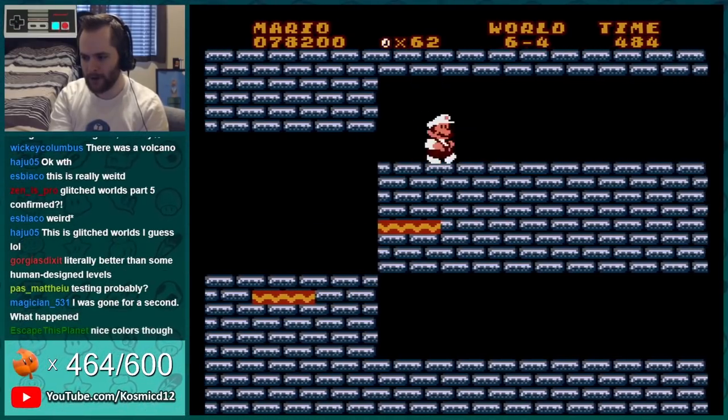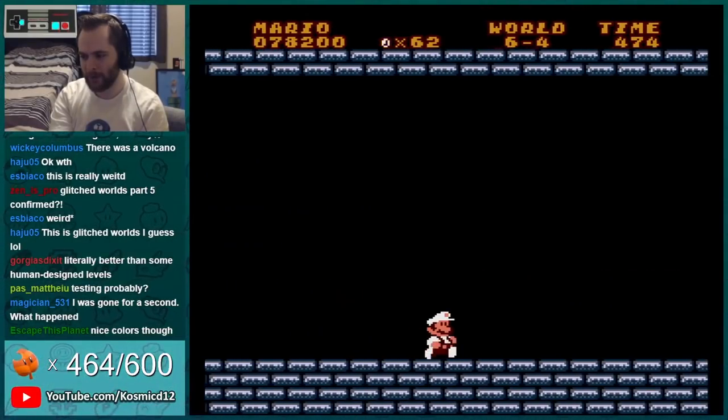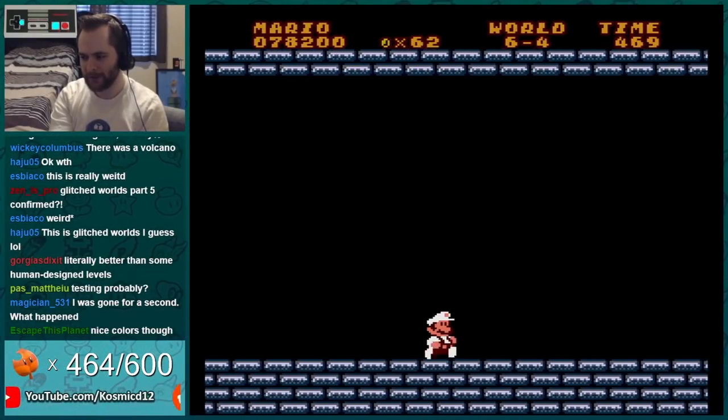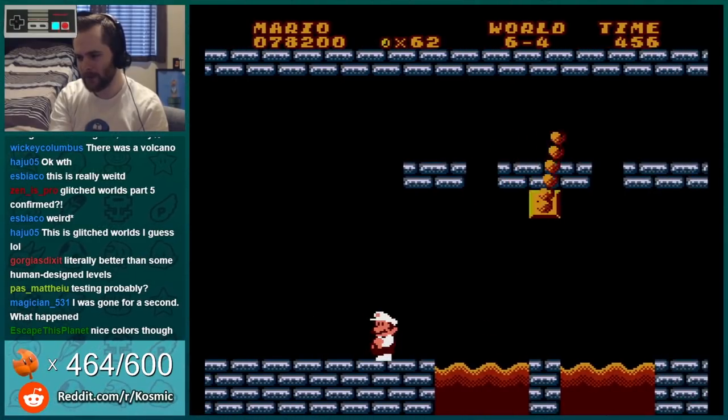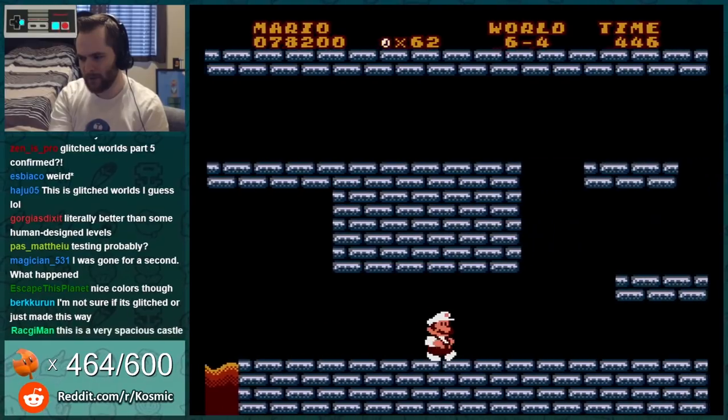I wanted to go the bottom path and I could have. Rip — could have floor clipped but I killed it. This is 7-4 — I need to go top path. No, the maze is probably broken. It was only like half of 7-4.